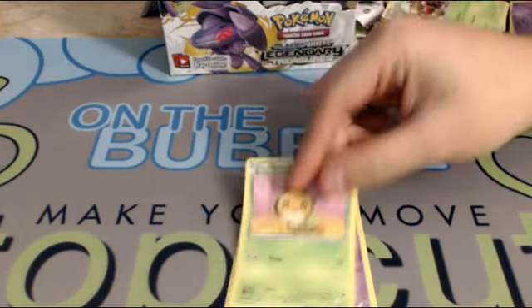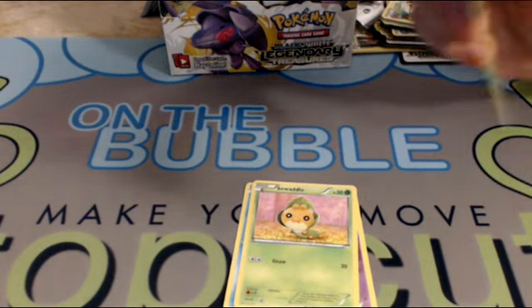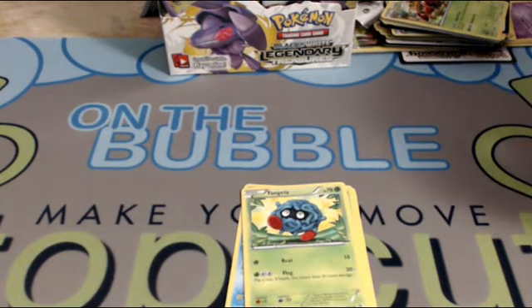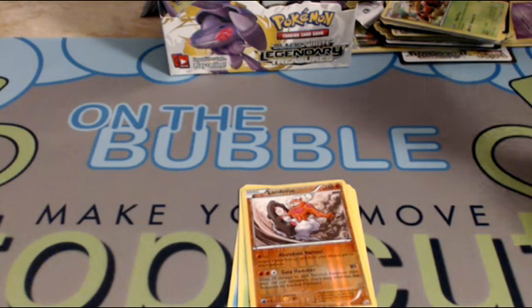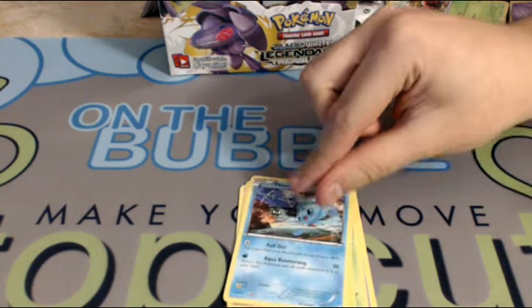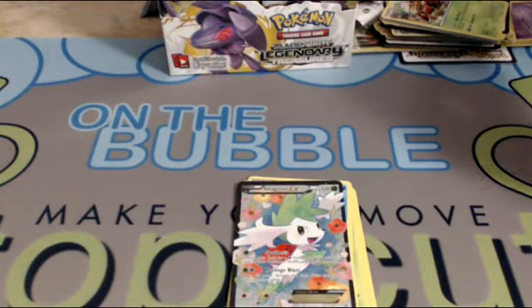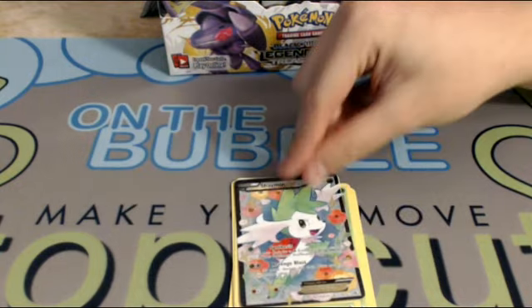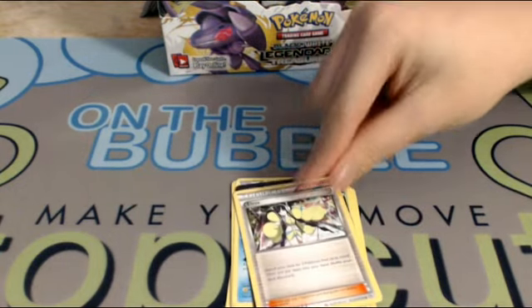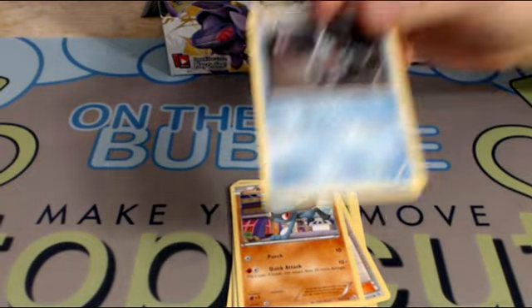Magikarp, Sewaddle, Tangela, Landorus — which is kind of cool to see back, it's definitely a fun card to use — Feneon, a full art Shaman that's just beautiful — oh my gosh that looks awesome — another Elsa, a Riolu, and another really cool Duwatt.